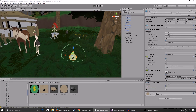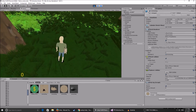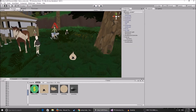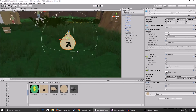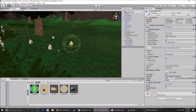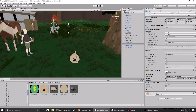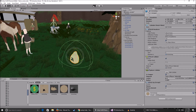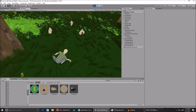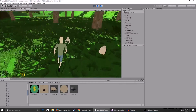Let's test it. No errors in the console. We walk up to the money bag, press E, the pickup animation plays, the money bag disappears, and we get 5 gold added to the UI. Everything works as expected. You can place as many of these money pickup objects in your scene as you want.